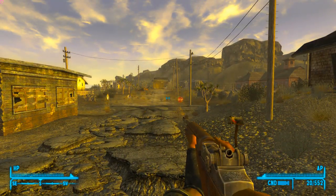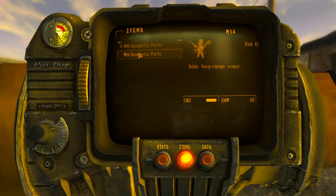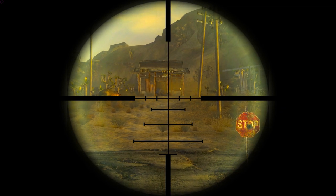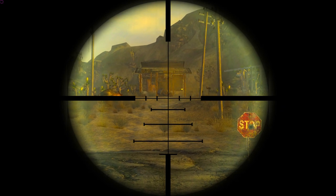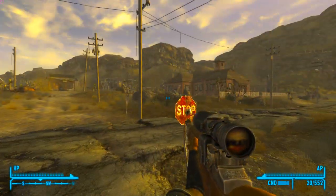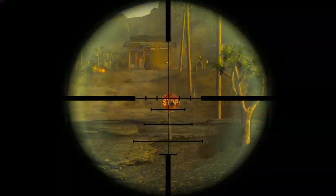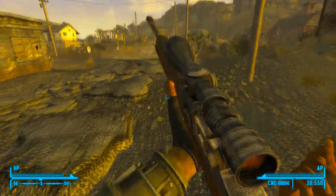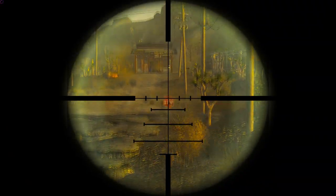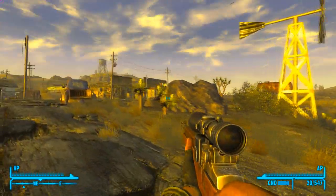It fires pretty quick as long as you've got a fast finger. Reload speed is pretty good. Let's add some mods — let's add the scope, which will make it more of a sniper rifle. I still haven't figured out how to zoom in further when aiming down the sights. Let's see if there's a way we can test the accuracy of the scope. Okay, that worked — you can see sparks. I'm going to go ahead and call it accurate because it seems pretty good.